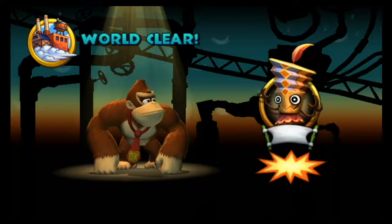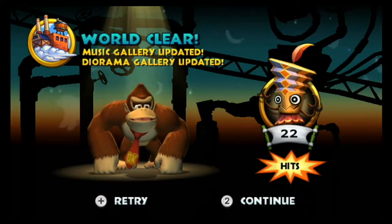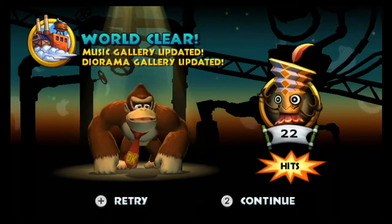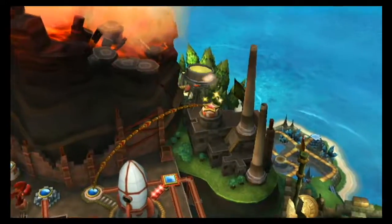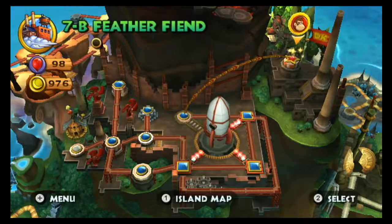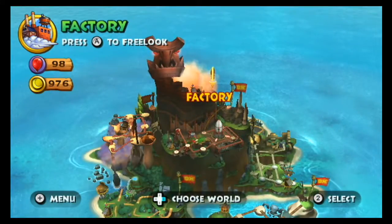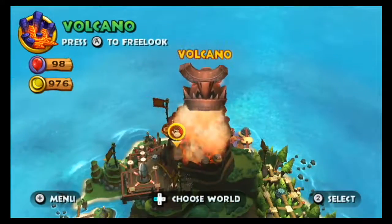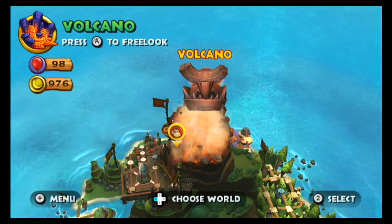That boss battle was kind of weird. I'm not entirely sure how to feel about it. Like I said, it definitely has my favorite boss music in the game — it's really catchy, the theme for the World 7 boss. But I feel like there's a little bit of an element of randomness to the fight, as far as when he's going to do the charge, or what kind of jump he'll do. Point is, we're done with the factory world, sadly. And we will be moving on next time to the eighth and final world — the volcano. So I will see you then.